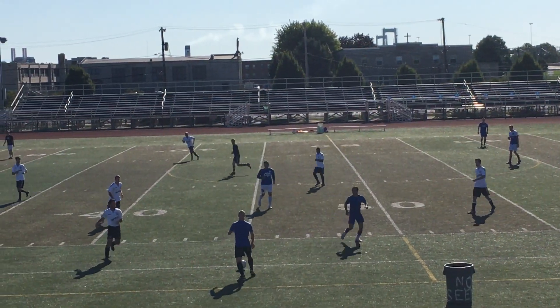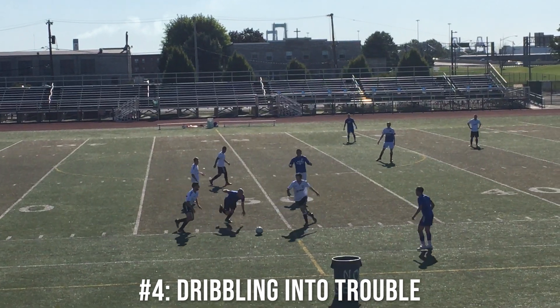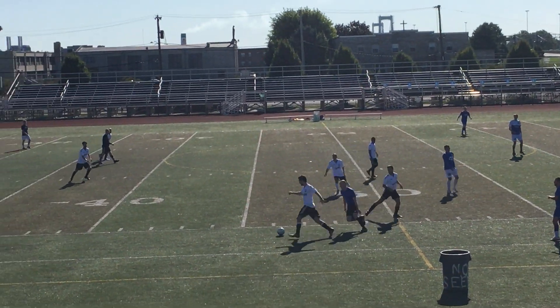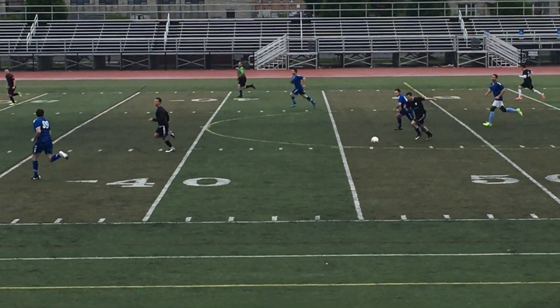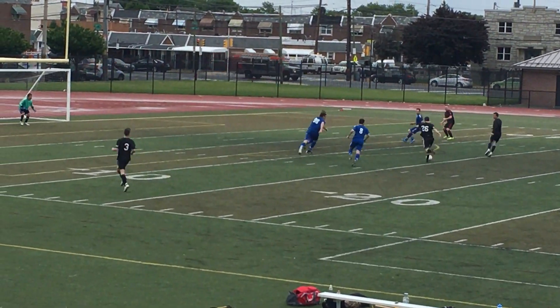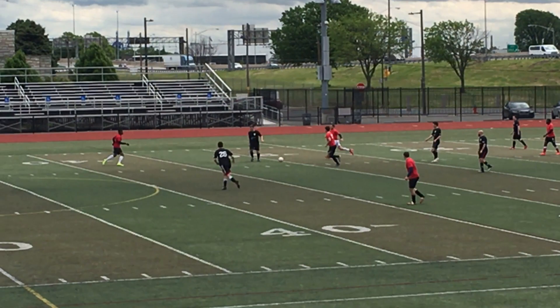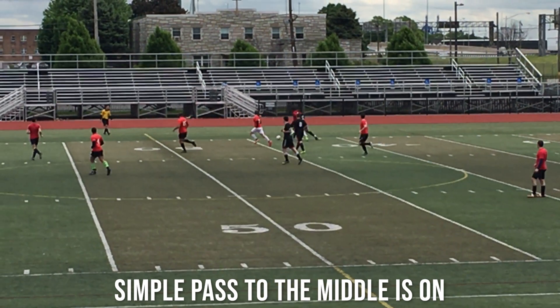Number four is dribbling yourself into trouble unnecessarily. I'm not talking about finding yourself in trouble because of a bad pass you received with two people around you right away. What I'm talking about is, for example, you take a man one-on-one, you beat them, but it puts you into a corner. Could you have turned back and passed it off or dribbled into more open space instead? Dribbling to the point where you're stacking the odds against yourself — like dribbling into a corner — is the mistake here.